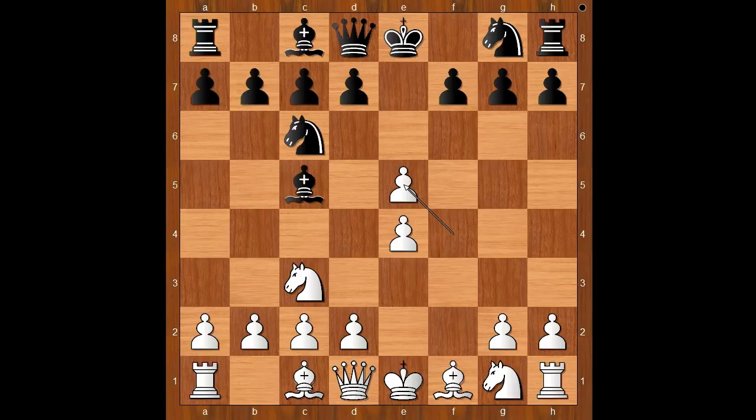How would you continue in this position if you had black pieces? Karl Schlechter sacrificed the pawn with d6. If you don't like sacrificing pawns, you can play bishop takes on g1. In the game we have d6 — if knight takes on e5, then white wins with d4. Back to our game: Schlechter played d6, e takes on d6, queen takes on d6.